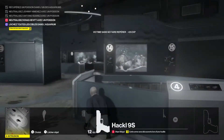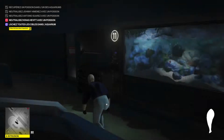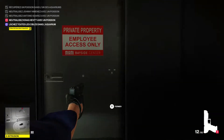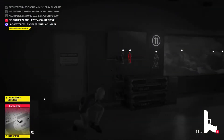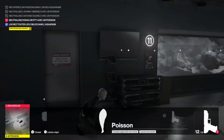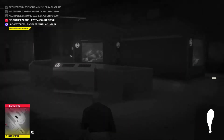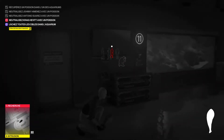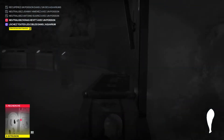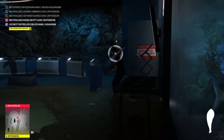On reprend l'un des pistolets d'un agent et on fait la même chose : on tire dans la porte. L'impact de balle est repéré par un civil, qui va comme tout à l'heure aller prévenir l'agent de sécurité qui va venir jusqu'ici. Et on va lui balancer ce petit poiscaille sur le coin de la tronche — paf, un petit bâtonnet — et on le balance dans l'aquarium.